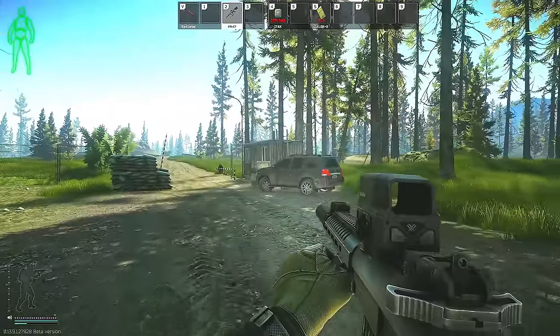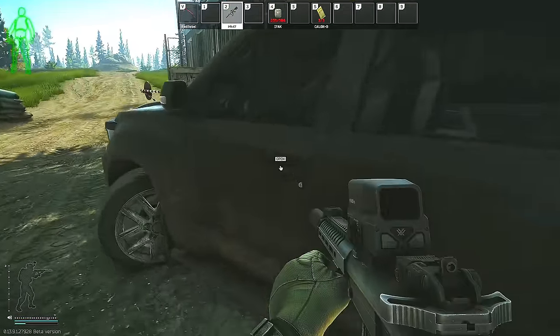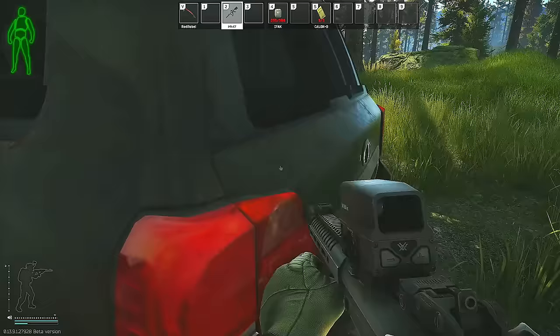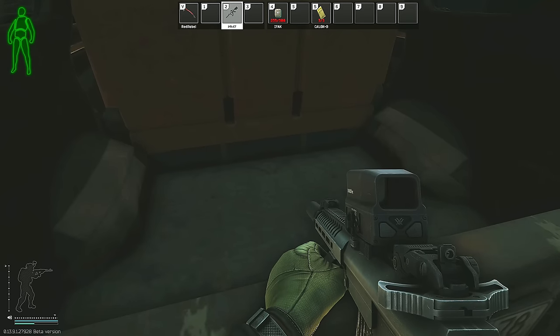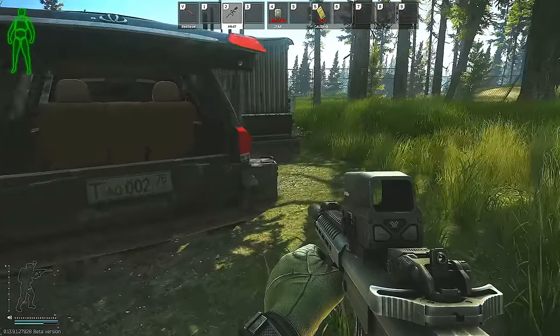Now depending upon your spawn or extract, there is one additional med bag that you can check that is going to be located at the back of the checkpoint SUV, and while you are here, I do recommend that you check the driver's seat for the violet keycard spawn, and then you can check for the med bag in the back of the SUV. And this is going to be all the different areas on Woods that I do typically go to check for this task.